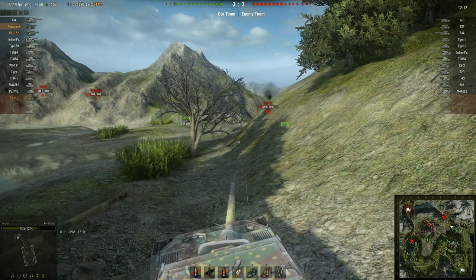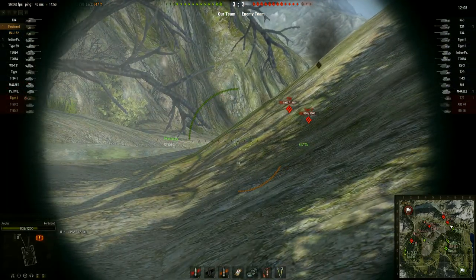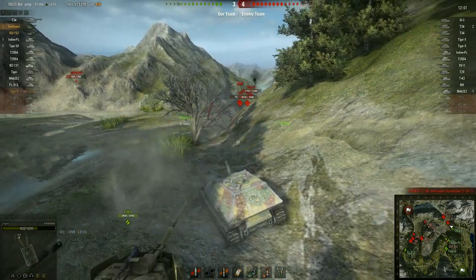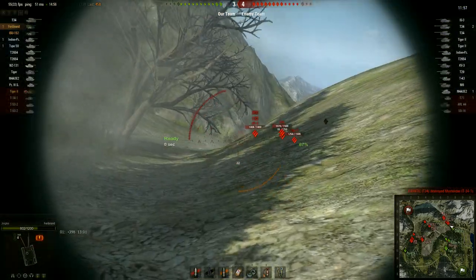We're up against some big tanks around this corner, and coming around a corner the Ferdinand is quite vulnerable. 200mm of frontal armour — get the gun down. Bang. He fires into my upper casemate and it's angled. There's no way he's going to penetrate that.